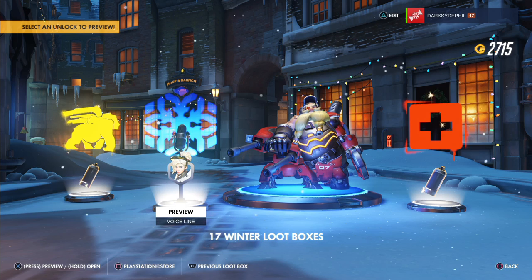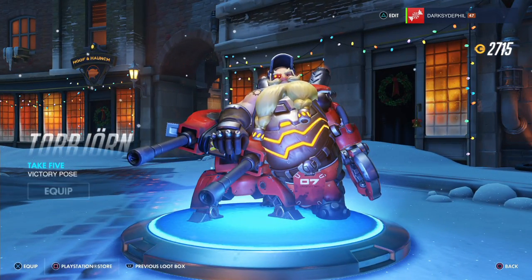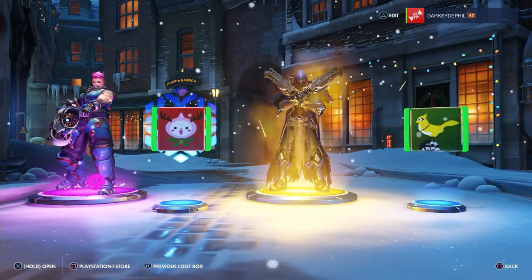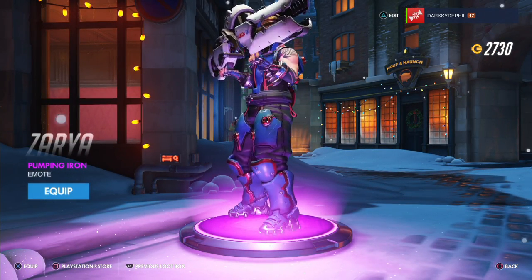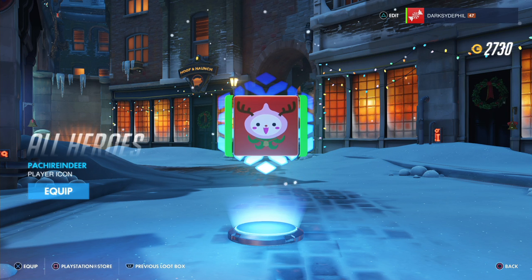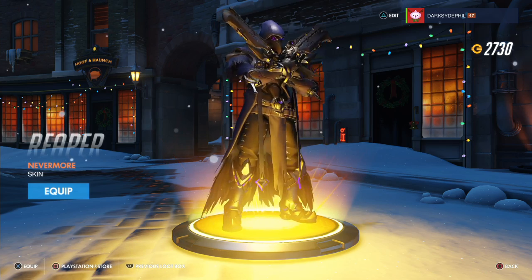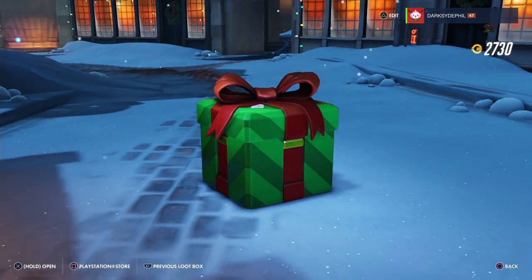Another duplicate. A new voiceline for Mercy. A new victory pose for Torbjorn — Take Five. And a duplicate spray. So far I really haven't gotten too many great ones — 17 left. Then a Legendary! A new emote for Zarya — Pumping Iron, she lifts her gun. A new player icon — the Poker Reindeer. That's disturbing. And the Nevermore Reaper skin, a legendary — one of the rare Reaper skins I never got. It has nothing to do with the holiday update though. The game is giving me tons of Reaper stuff today.